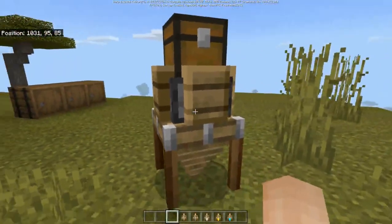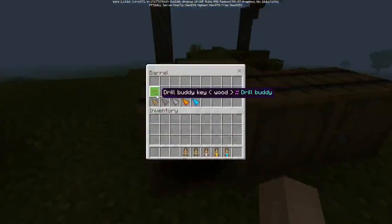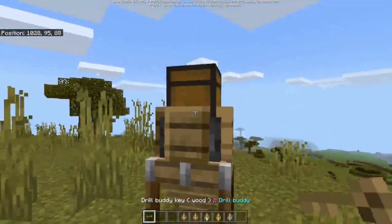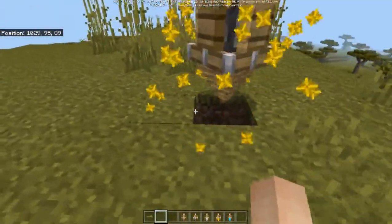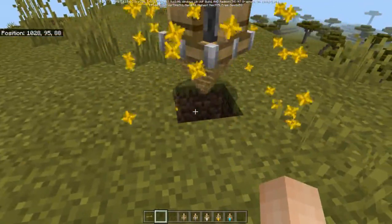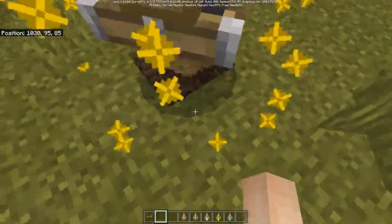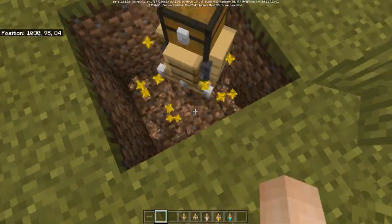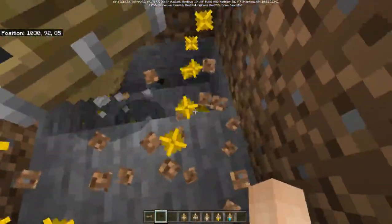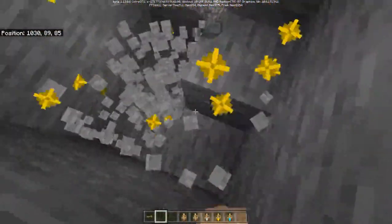Right-click again to actually summon it. It has its own inventory - if you sneak and right-click it has its own chest, which is very cool. Let's grab the key. It will start drilling a one-by-one hole, and as different materials go it will have different variety.